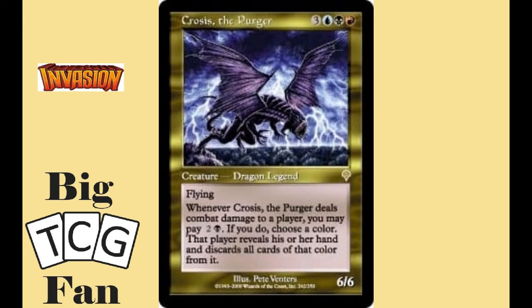Our honorable mention is going to be Crosis the Purger. For three colorless, one blue, one black, and one red mana, you get a 6-6 flying creature that whenever it does damage to a player, you can name a color and then they have to show their hand and discard all cards of that color. It's a great card for letting one opponent really feel a good amount of pain, but it's too targeted for one player and with bad luck you could end up making them discard little to nothing.